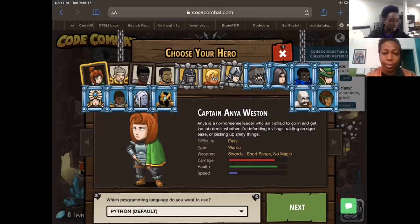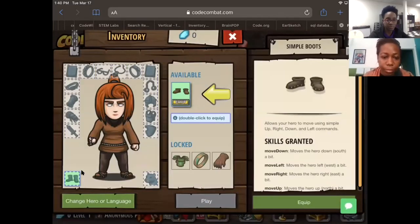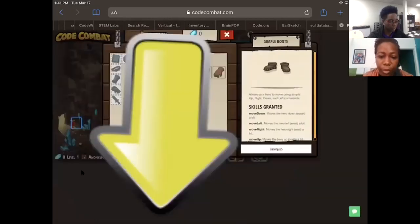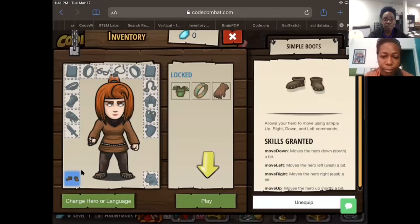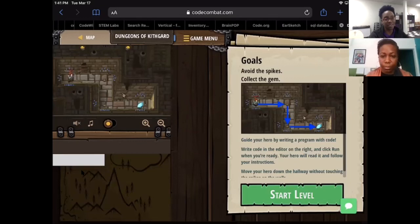Since we're using just level one of the game, we're not going to choose a different hero — we're using the default hero. Just press next. Next to the character where it says available, there's a pair of boots — go ahead and click the boots. At the bottom there's a green button that says equip. Click that green button so we can pick up the boots. Single click is fine. Now it should be telling you to press the play button. The boots give us our first set of skills: move down, move up, move left, and move right.